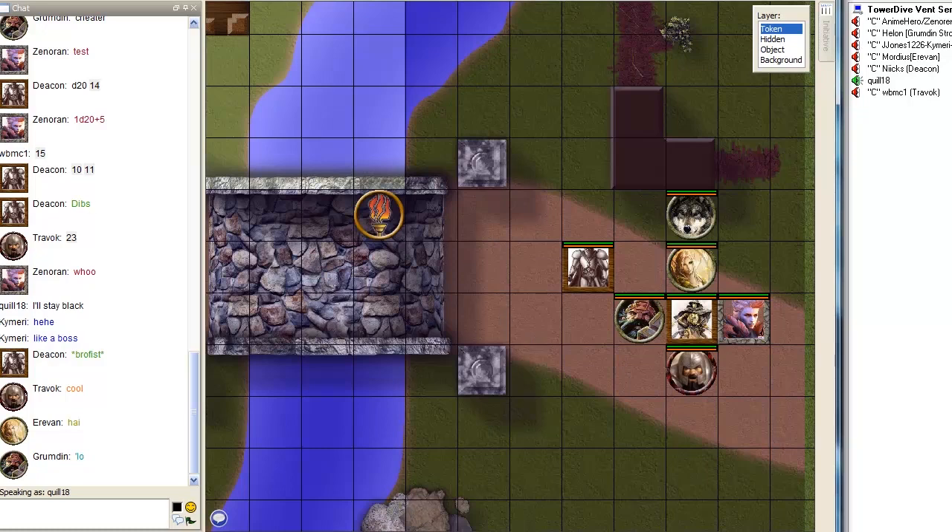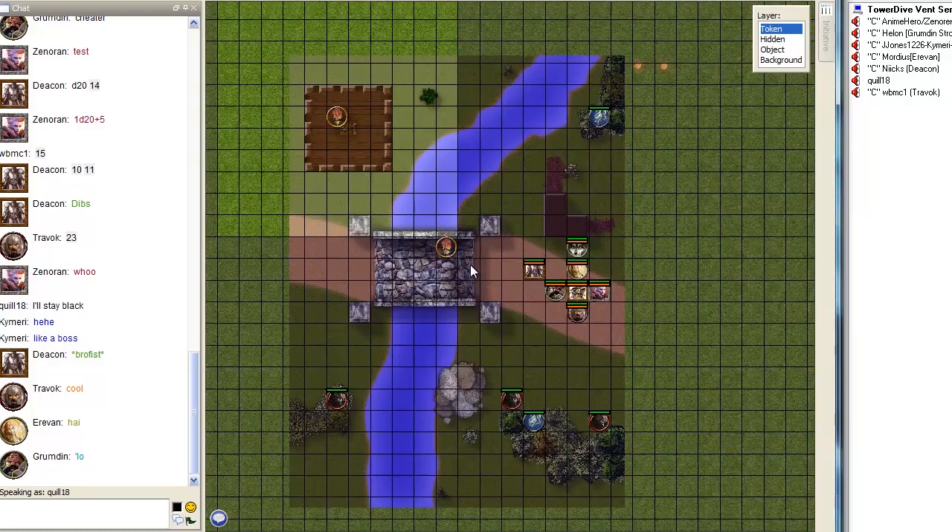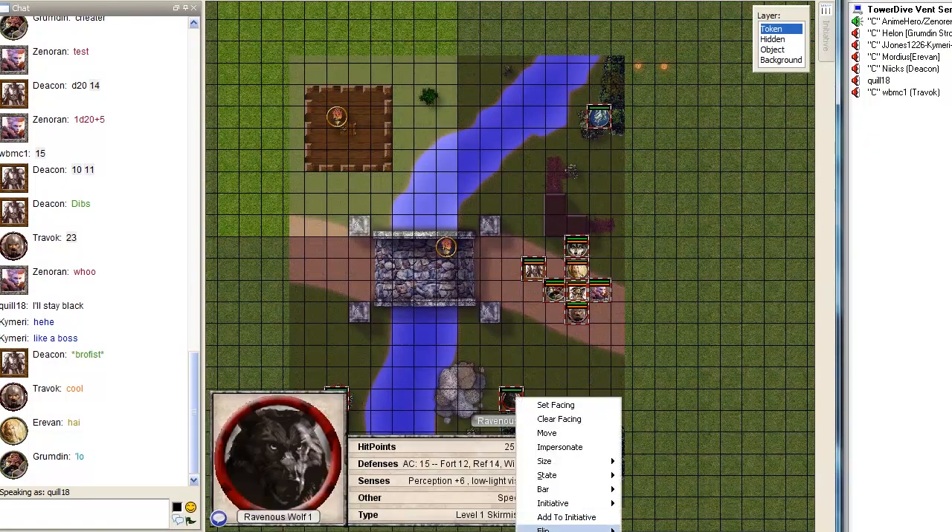The lantern swinging in the window ahead reflects off several sets of eyes in the forest around you. You hear low growling as wolves emerge from between the gray tree trunks. Most of the wolves look half-starved, and they charge toward you. Start this with a bang — we're going to fight our way to the tower.